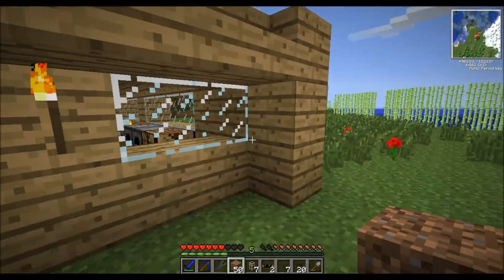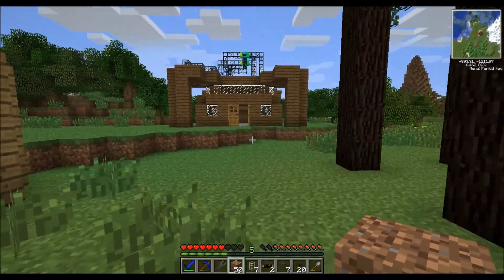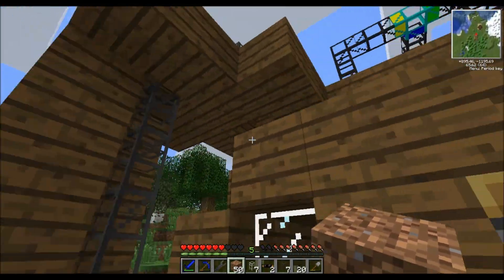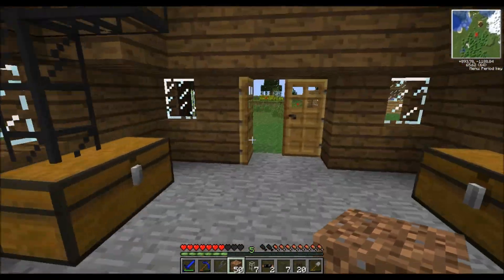Josh is helping me today. This is our sorting facility — like a big spider. Things come up here, get sorted on the roof, and get fed down. Dead simple.